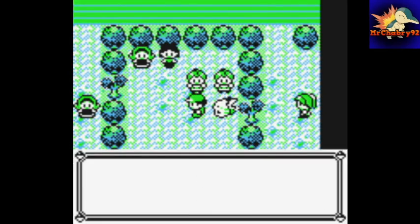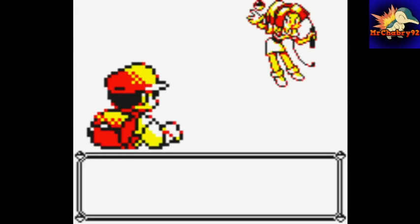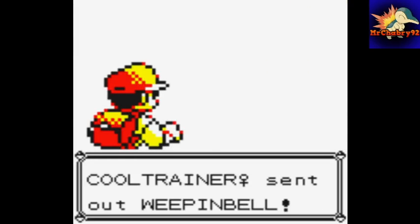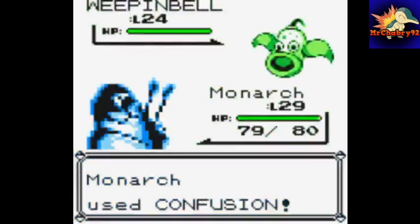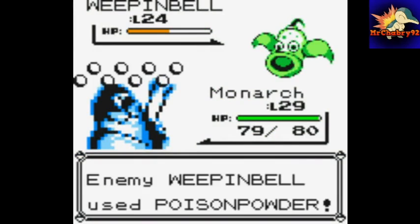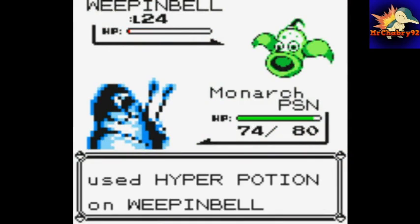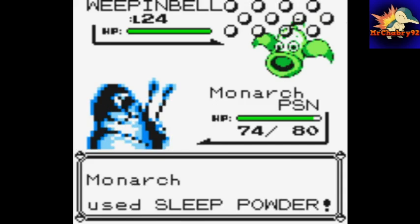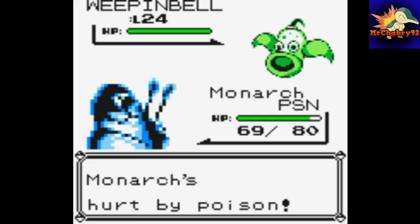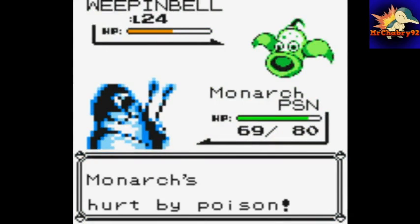We'll challenge this girl. A Weepinbell. Poison Powder — that's better than Sleep Powder or Stun Spore. She uses a Hyper Potion. We'll go for the Sleep Powder, but she already woke up. Let's just try to end this battle.